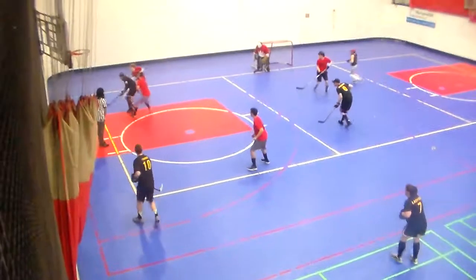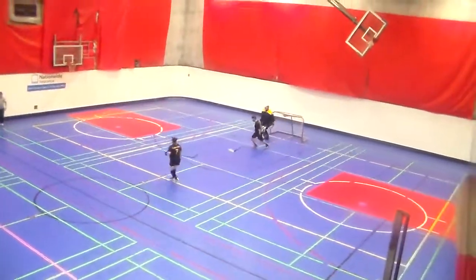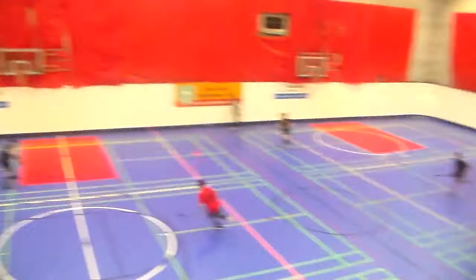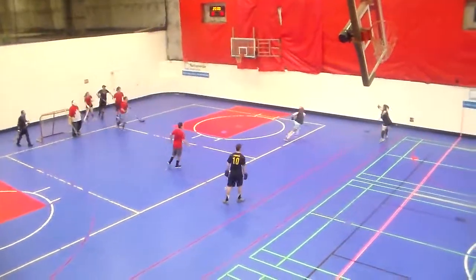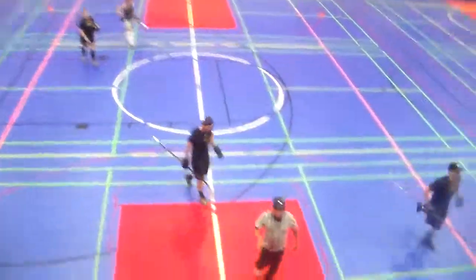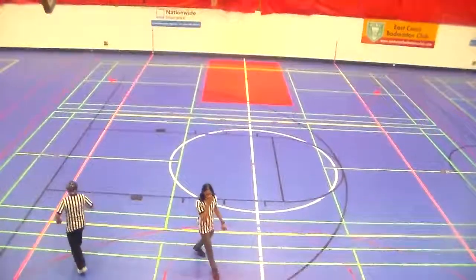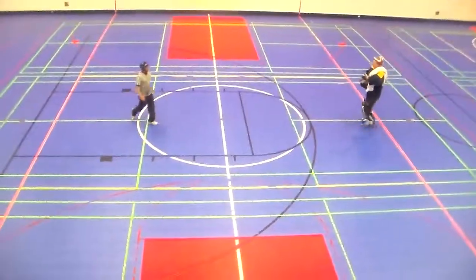Face off now — won by Matt of Blood Red. Dumped way out of the zone, John stops it and plays it up. 23 seconds left in the period, All Blacks trying to take advantage of the power play but Blood Red's defense has been playing very well. Pass to Brad, shot knocked away by the goaltender. And that is going to end the period. Shots on goal: 8-7 All Blacks — about as even as you can get. Both teams playing hard, but Blood Red's shorthanded goal puts them up 1-0 going into the second period. This period of play sponsored by McDonald's.